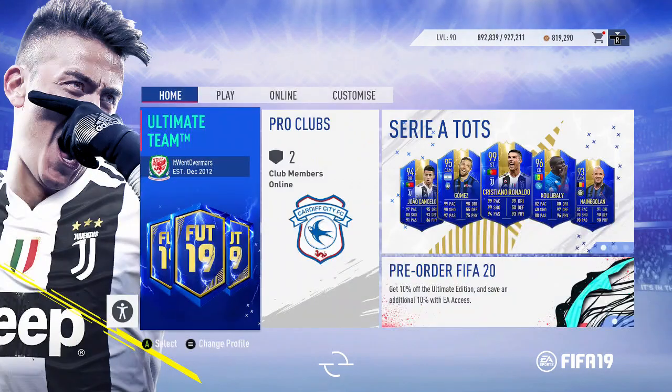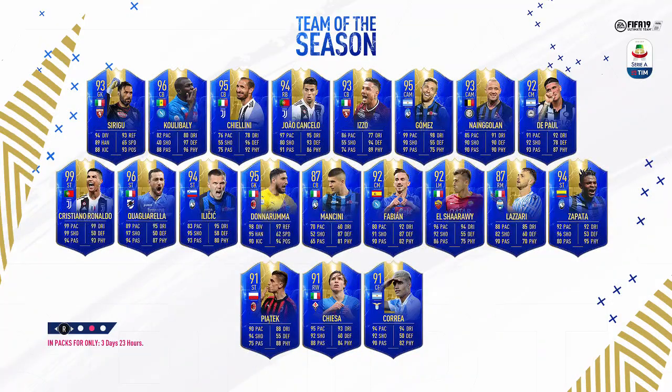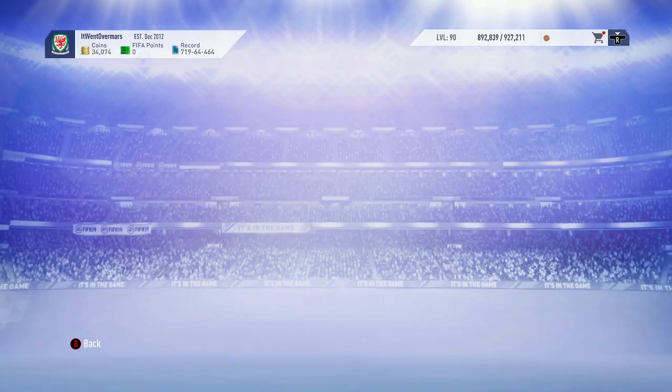If we back out now, you can have a look at the Serie A TOTS — it's actually arguably the second best TOTS. Obviously Ronaldo, but after Ronaldo there's a few good players. Obviously Premier League probably been the best TOTS. Cancelo's a really good one, 2 centre-backs aren't bad, Gomez good, De Paul good, Donnarumma's high rated — not bad. Quagliarella's really good, Ronaldo obviously, and then Zapata. Fabian's not bad, El Shaarawy's not bad. You don't want to get the 87s — there's 2 87s, the centre-back and right mid, you don't want to get them. But the rest are pretty solid. Piatek's got a nice card, obviously playing really well this year.